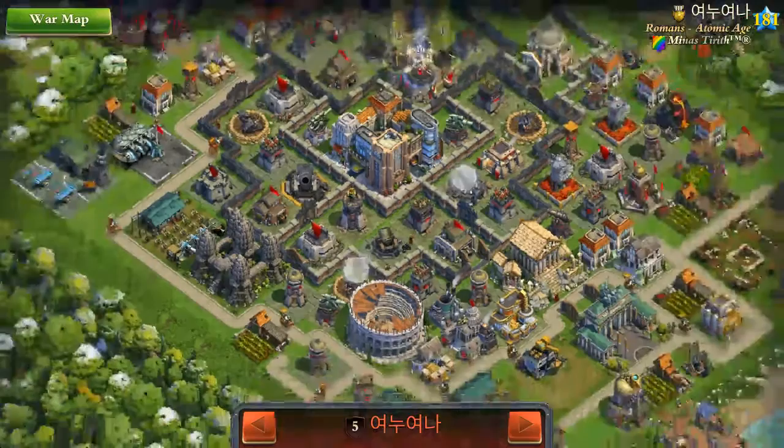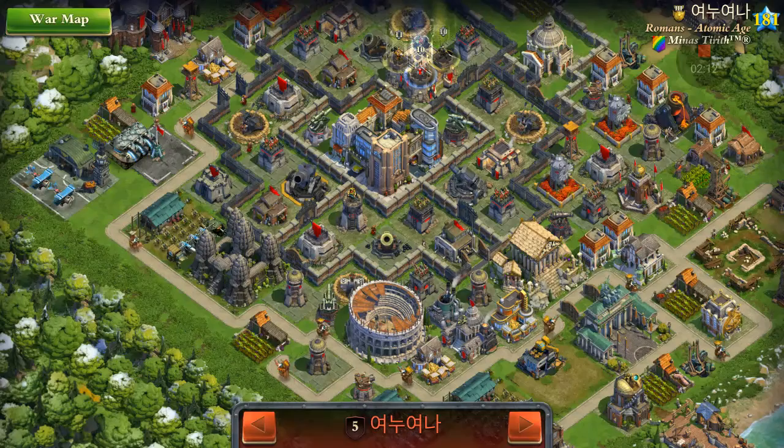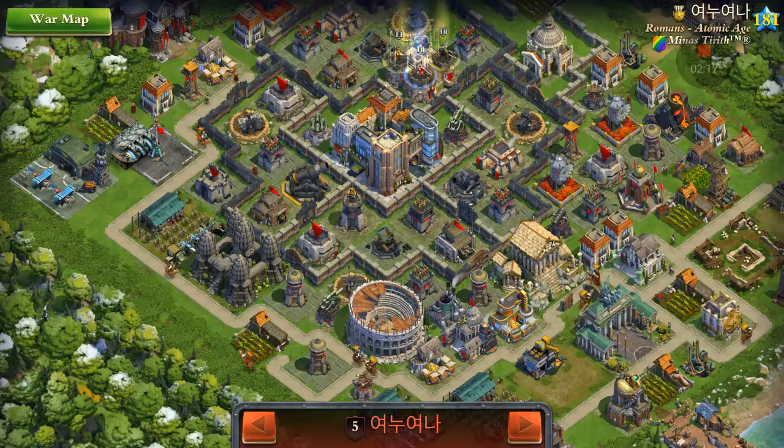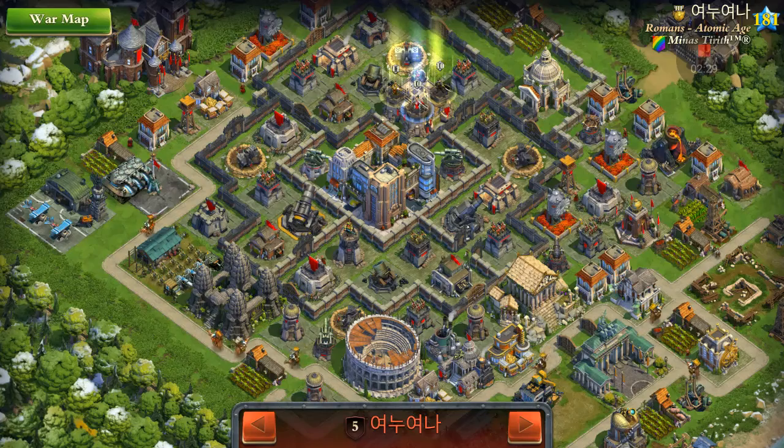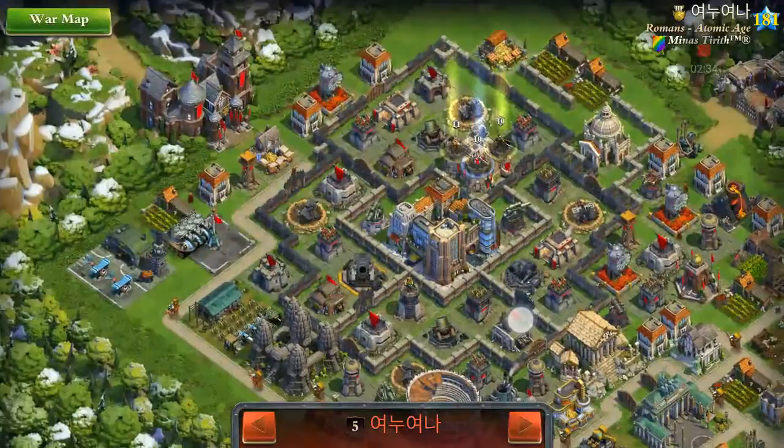I will ignore this mortar because it's such a low level and I should be able to take it out immediately. Then I want to rally to where the mortar was, or anywhere in that cell really, and take out the Town Center with the sabotage on the mortars. That will keep me with one sabotage in hand for the castle. Ideally my troops go counterclockwise, but it doesn't really matter too much. I just want to make sure I keep a general reserve to take out that sniper tower.